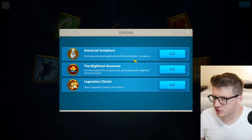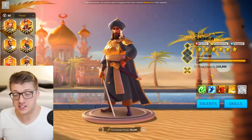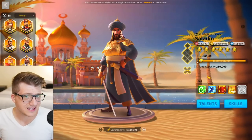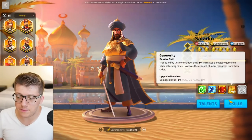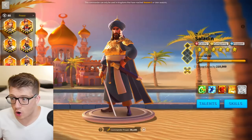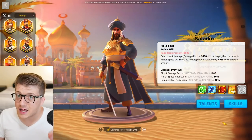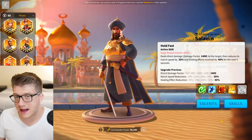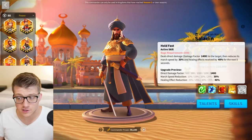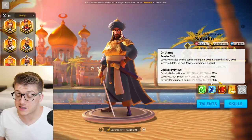Saladin used to be one of the best commanders to invest in for free-to-play players, but I just don't think that's the case anymore. Most people would use him at 5551 because his last skill is useless and his expertise is not that good. His march speed debuff is a nice five seconds, but there's a lot of march speed reduction on newer cavalry commanders that do way more damage and have something more useful than healing effect reduction.